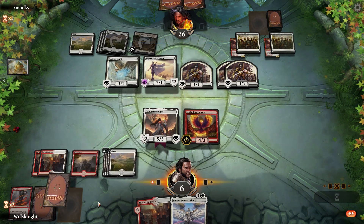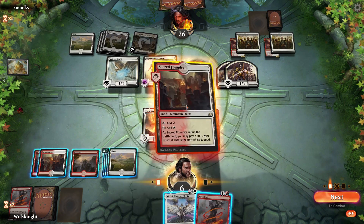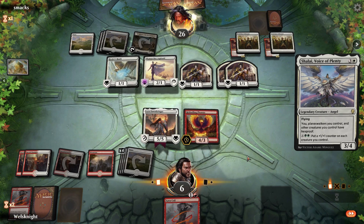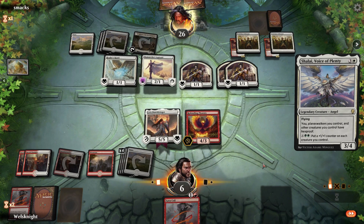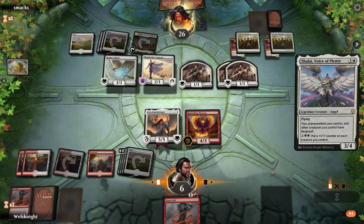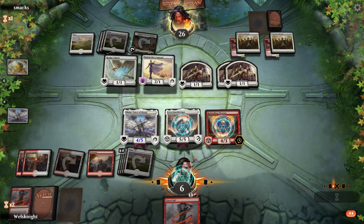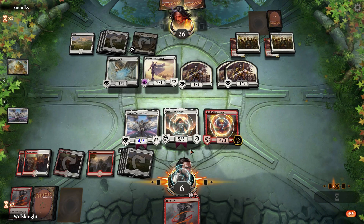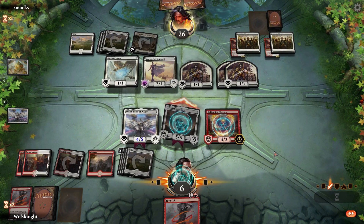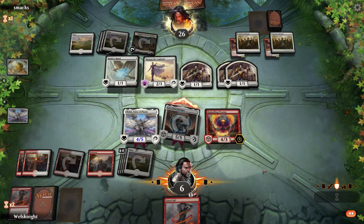That would actually be a very good draw here — it's not a Deafening Clarion. I think we play that land — it enters tapped, we'll bring out Shalai. I don't think I'm gonna use the Lava Coil here; I'm gonna save that for a Benalish Marshal or something actually scary. There we go — and then I think we'll attack with just Lyra.